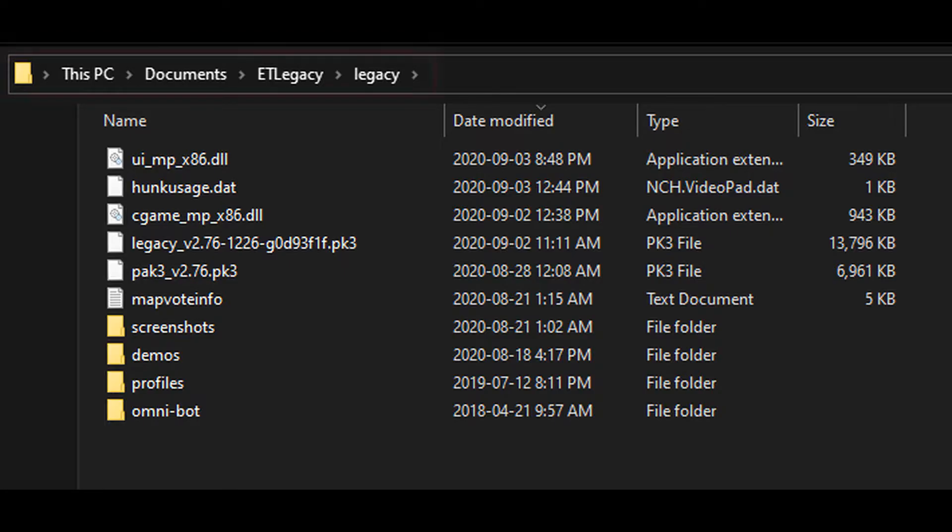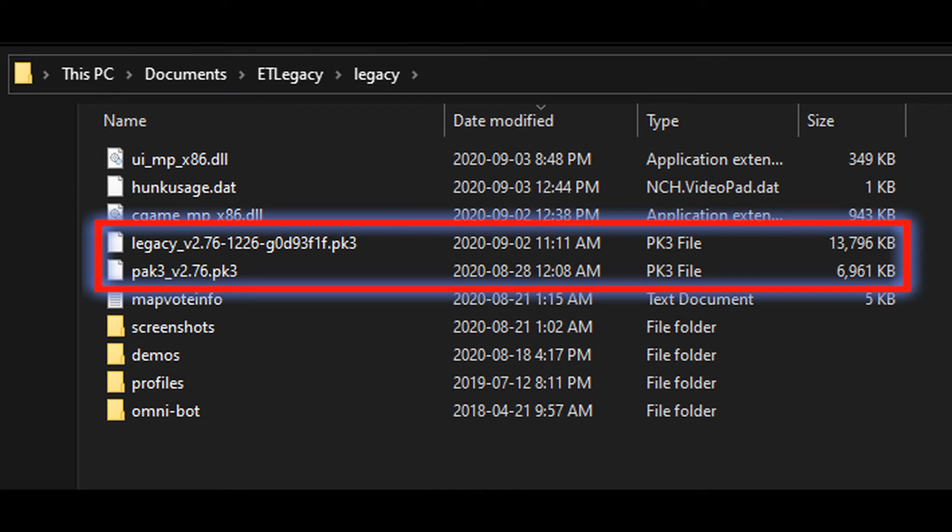To fix this, we need to travel to your ET Legacy folder, typically located in your Documents folder. Here you can see we have two PK3 files that are creating a reference problem for the program.